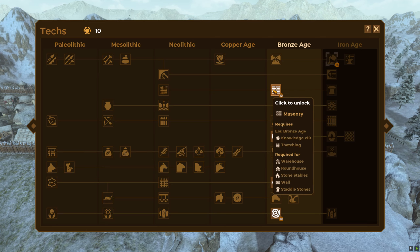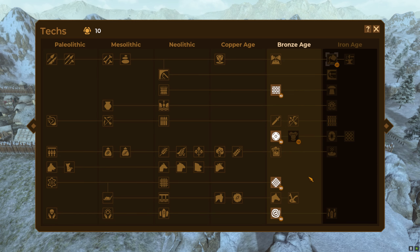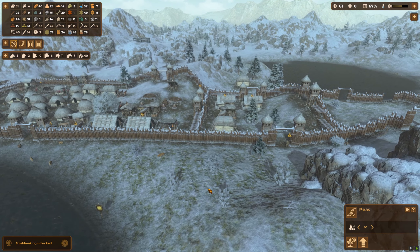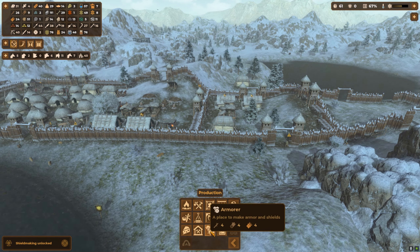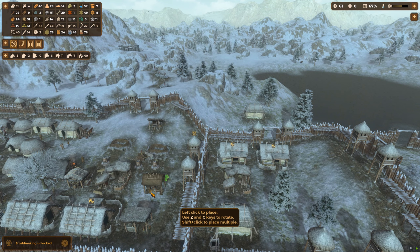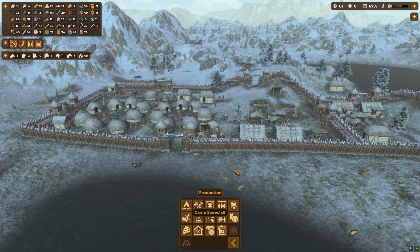We've got our 10 points. What we're going to go for — I'd love to go for walls but I don't think we're ready for it yet. So I'm going to go for shield making. Shield making unlocked! In production we have an armorer — now where will you fit in? Yeah, you'll do for me up there.